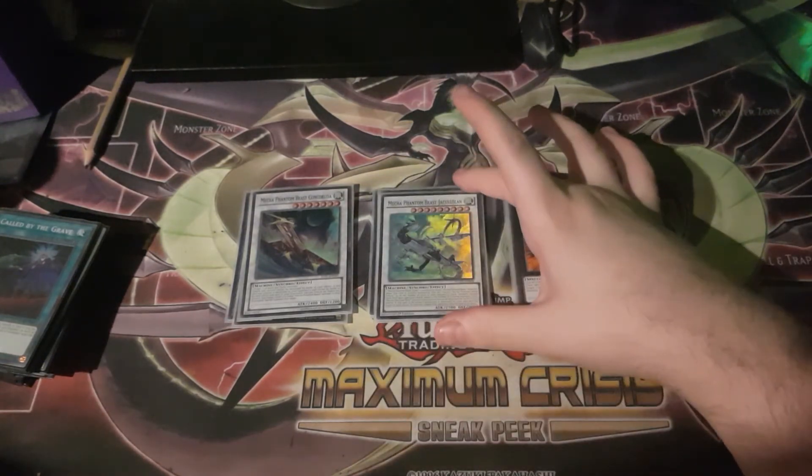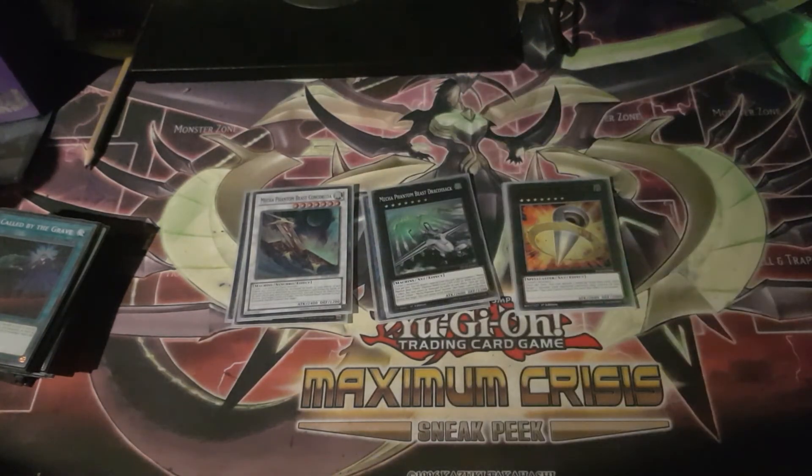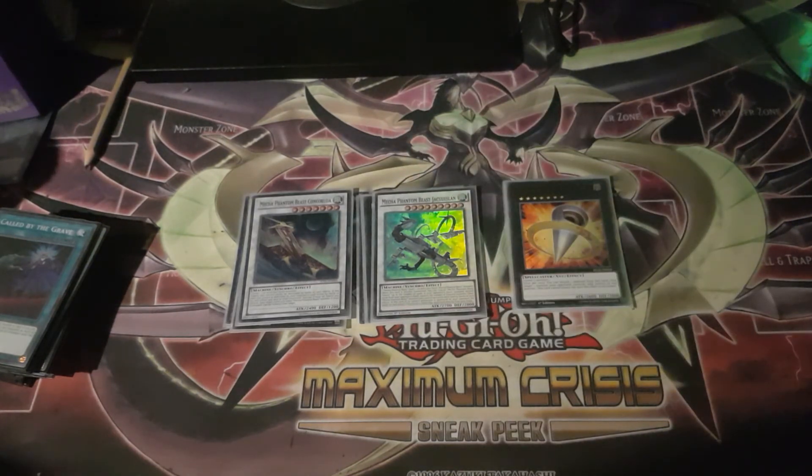There's also a level 11 Synchro that requires all Mecha Phantom Beasts monsters as material — it's makeable with Auroradon but a bit convoluted. By tributing Mecha Phantom Beasts tokens up to the number of cards in your opponent's hand on Synchro Summon, you can randomly discard that many cards from your opponent's hand. And other Mecha Phantom Beasts monsters you control cannot be destroyed by battle or card effects. If you control both Synchro monsters with tokens, your opponent has to use non-destruction removal to deal with your board, which is fantastic — though it's hard to bring out.